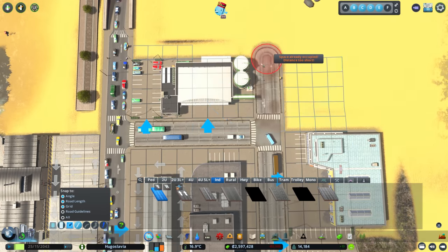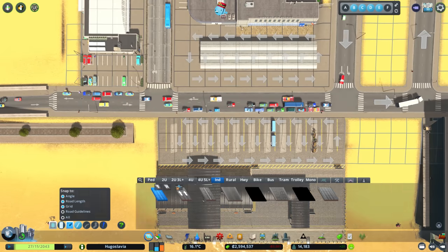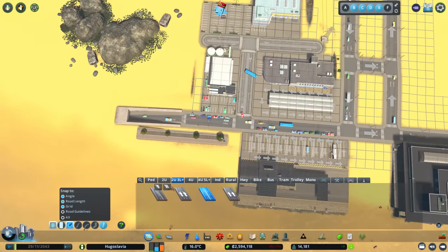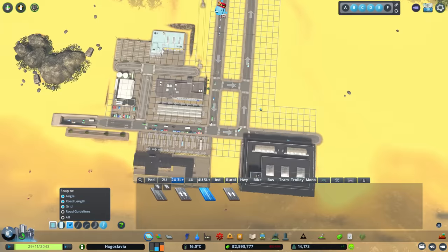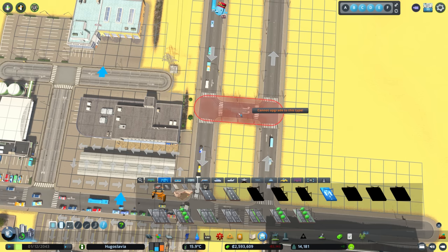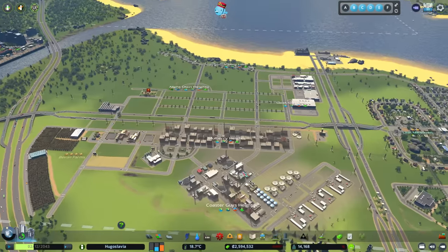The road is getting super busy - I could probably upgrade this to a four-lane version now. This road seems to be attached to the harbour thing. I can upgrade that one and this one. This one seems to be going in one direction - it really doesn't need to do that. So we'll sort it out, make sure it can turn around, and we'll go that way. There's a bit of parking down there now, we've got parking up there too - we'll see how that goes.